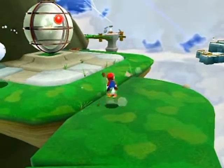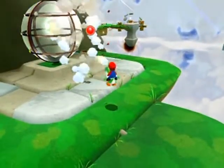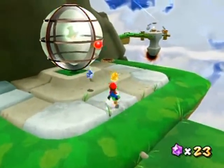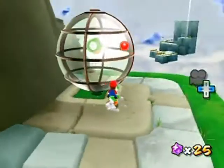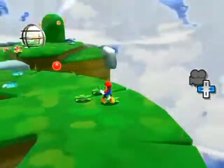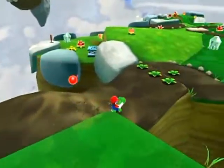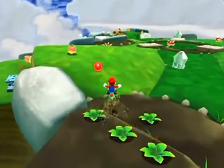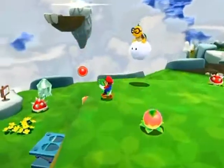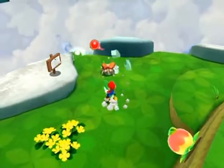Coming down this row won't lead you to a launch star this time. It'll lead you to a one-up mushroom, not a launch star. I don't feel like waiting for another Lakitu at this point because I wasted enough time. My lives reset every time I reset the game anyway, so it's not that important. You can get this life if you'd really like to.